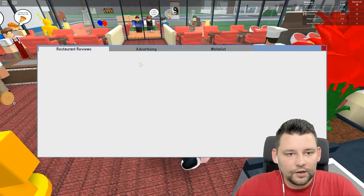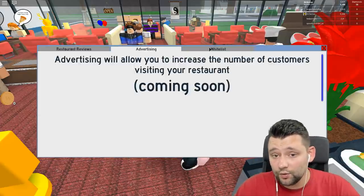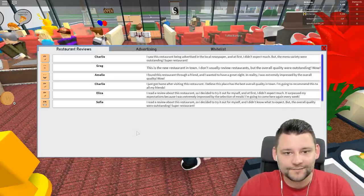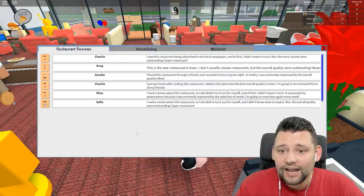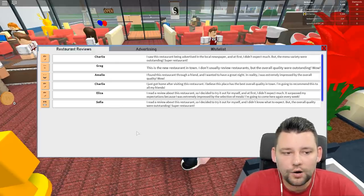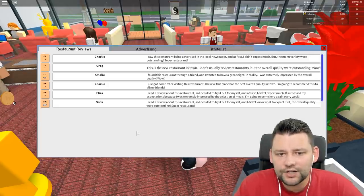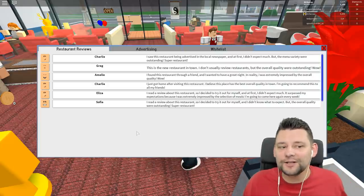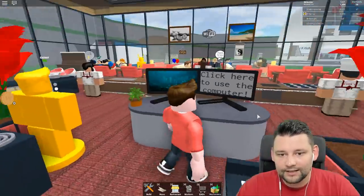So how do you use the manager computer? Click here — restaurant reviews. There's nothing there at the moment. Advertising — coming soon. You can whitelist people, and restaurant reviews — here are the reviews! Someone saw this restaurant advertised in a local newspaper and said at first they didn't expect much but the menu variety was outstanding. Super restaurant. Another review — the quality was outstanding. Wow, everyone's saying good stuff about the restaurant. I'm liking this computer system.